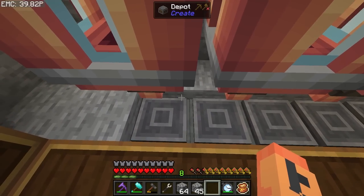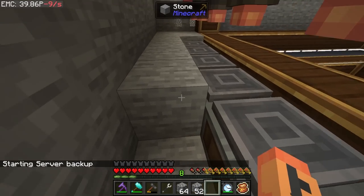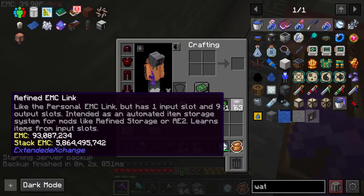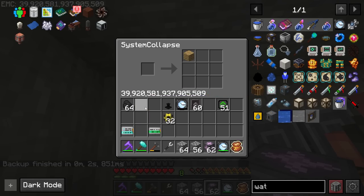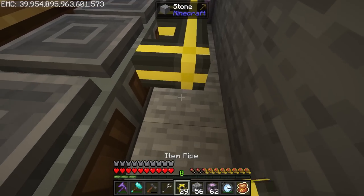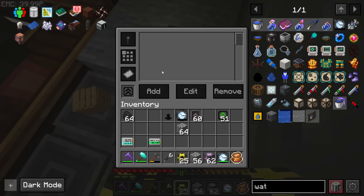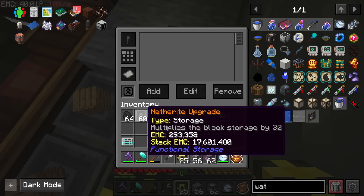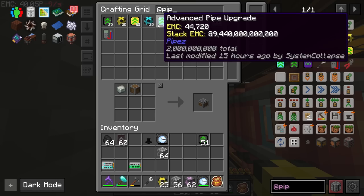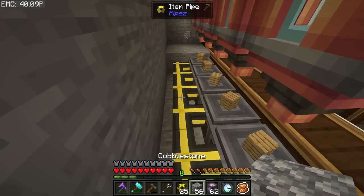First we'll deal with getting planks onto the depots. We'll run back here, grab an EMC link, throw planks in there, and then pull them out straight into the back of all the depots. Our plank supply is already taken care of — super simple. Then we need to get coal into the pyrolyzer as well. Let's head up here, set the sides to input — that should connect and feed the coal automatically. Probably don't need it faster than that, but I'll speed it up anyway. That should automatically handle that part.